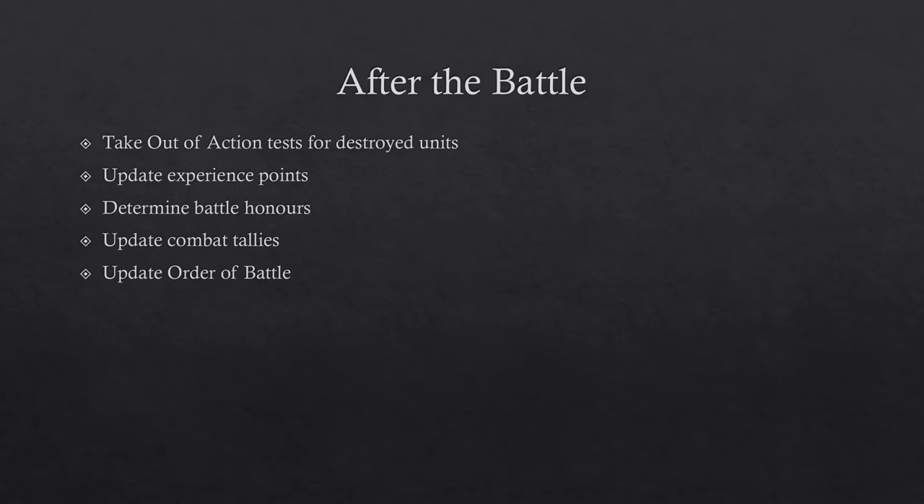Now that the battle is complete, there are five steps which need to occur in the bookkeeping section of narrative play battles. The first is to take out of action tests for any units that were destroyed. The second is to update the experience points of all your units. The third is to determine any battle honours. The fourth is to update any units' combat tallies. And the fifth is to update your order of battle.